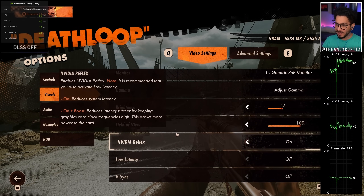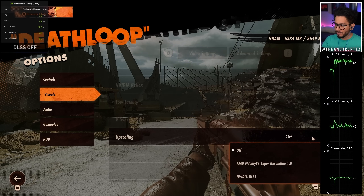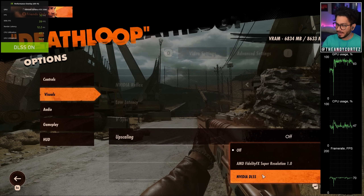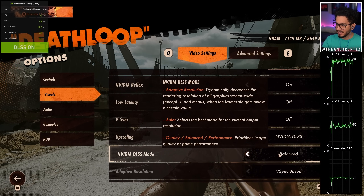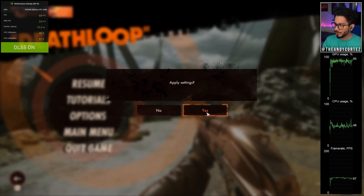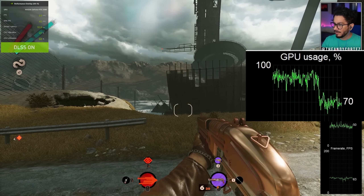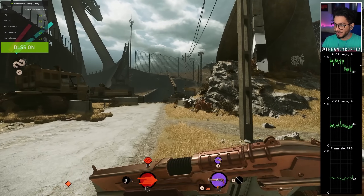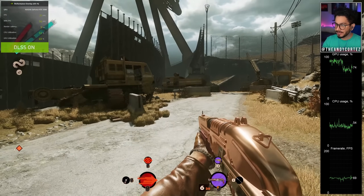Now we're going to turn on DLSS. What DLSS does is take that 1440p image, change it to a 720–900p image, and use AI to recreate it to look just as sharp as your 1440p native image — while getting a lot of performance back. Let's put on DLSS balanced and apply the changes. The GPU usage dropped from low nineties, high eighties down to high sixties, low seventies. We didn't sacrifice image quality — it looks incredible still, like running the native 1440p image. Frame rates are about the same, but getting all of that GPU usage back is pretty damn awesome. That's the magic of DLSS.